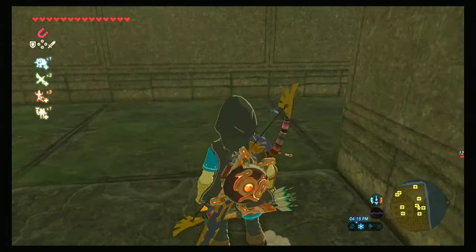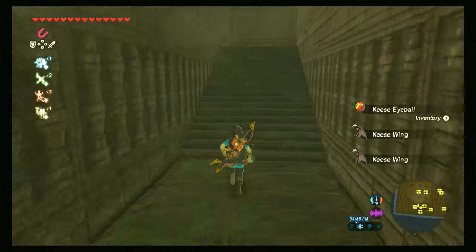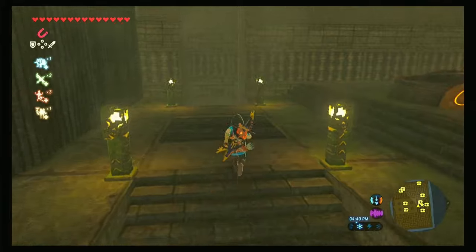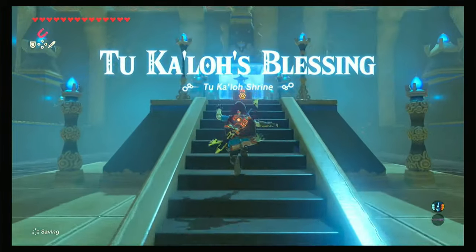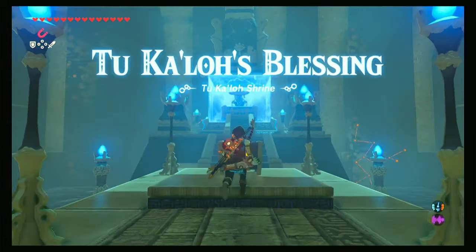Once you have the great flame blade, turn around and come back the way you came. We're going to drop down here and come back out, then follow the stairs up until we get to the shrine. Here we go — this is the Two Calo shrine.